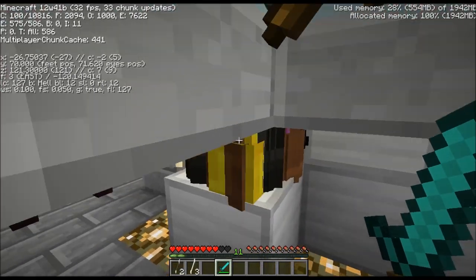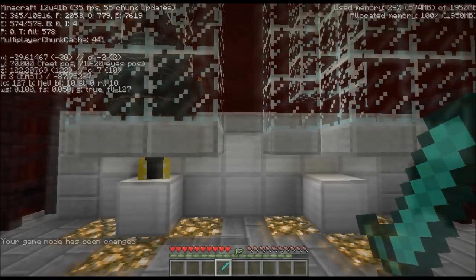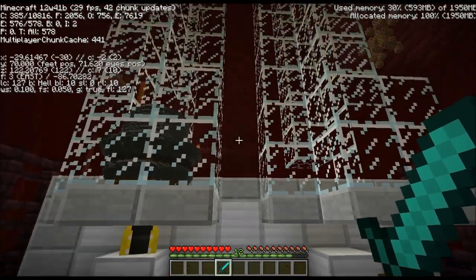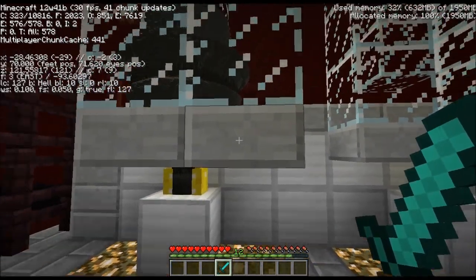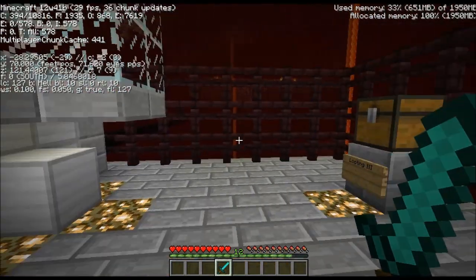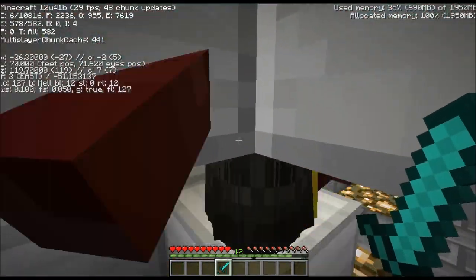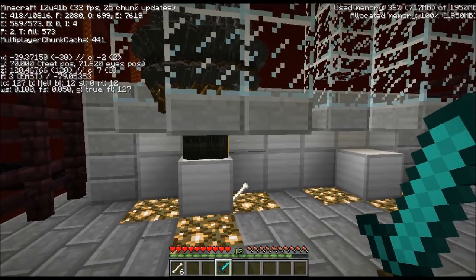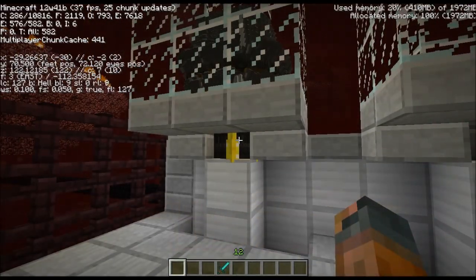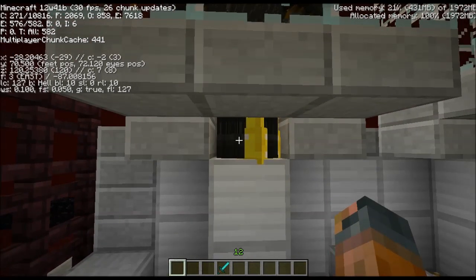Well, gotta reset. We are reset — I've added in some blocks. Apparently skeletons will shoot. I thought they fixed that, but no. There are certain corners where they can shoot you through the wall — that's the southwest corner. So I blocked it off and checked it. 576. Made some modifications. I don't think they should be able to see me and kill each other this time.